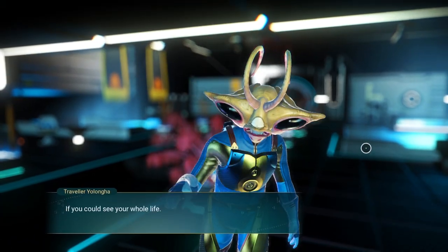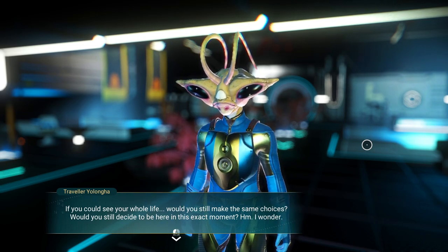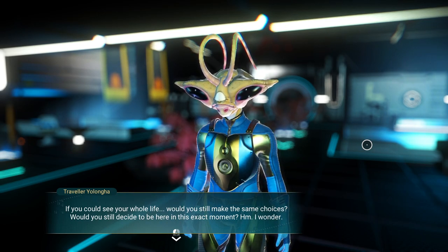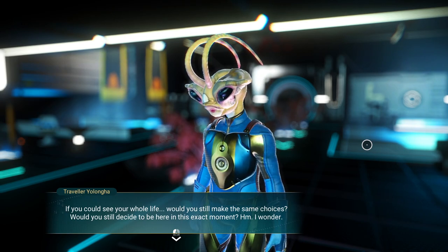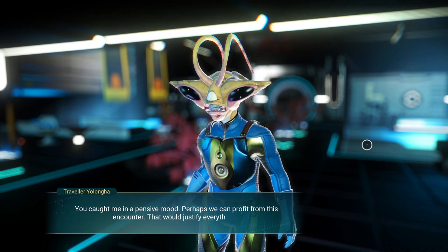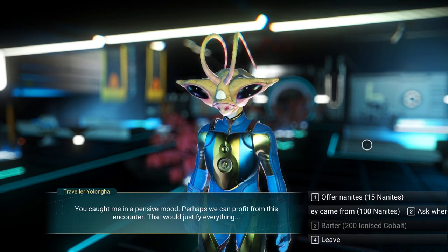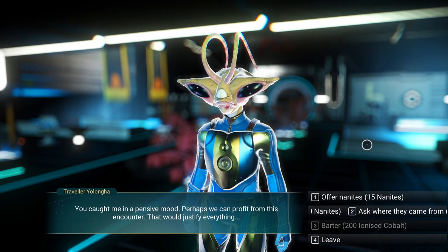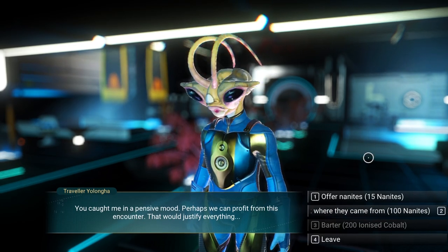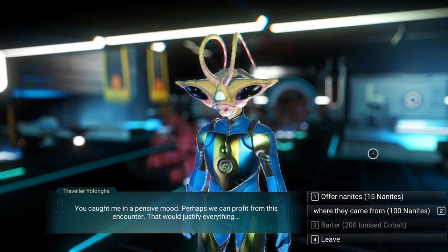If you could see your whole life, would you still make the same choices? Would you still decide to be here in this exact moment? That's a really deep thought. Perhaps we can profit from this encounter. You always want to go with this one — ask where they came from. It costs 100 nanites, but it's worth it. Traveler Yolonga offers directions to a place of interest.